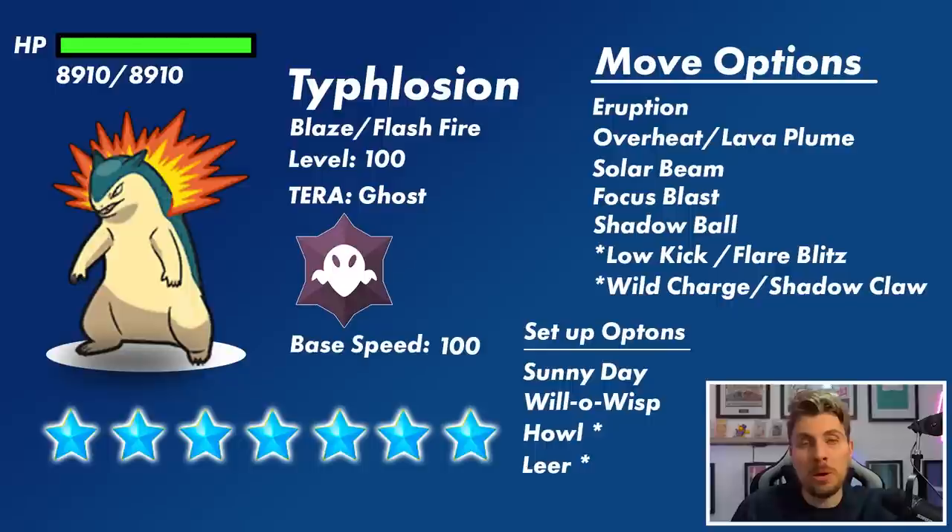Sunny Day also makes Solar Beam a one-turn attack. Will-O-Wisp is something I could see it using as a nice support option to burn physical threats. The other options I've starred here — something a lot of people are overlooking — is that Typhlosion is primarily a special attacker, but I don't think we should overlook the physical side. It gets a lot of physical-type attacks and some setup options to play off those.